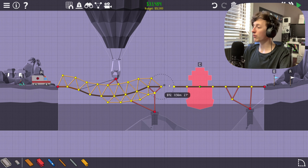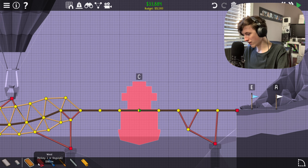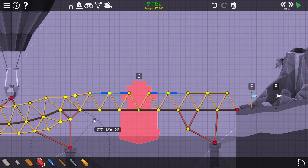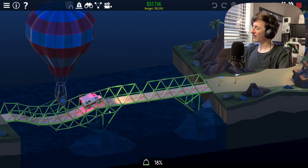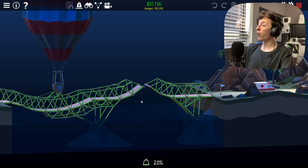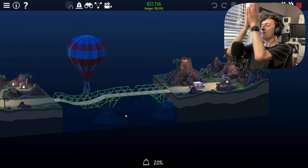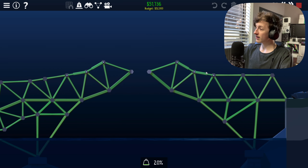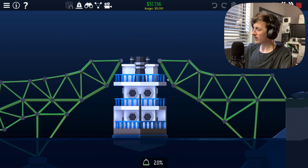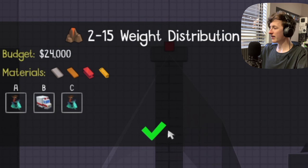Now we just gotta attach the other side of the bridge and make this thing a drawbridge. Let's try this part — it goes over good. Does it go back far enough? It does. Whoa, that was so close! Here comes the boat — there it is. What in the world? That is so close. It got through, so let's move on to the next level — Weight Distribution.